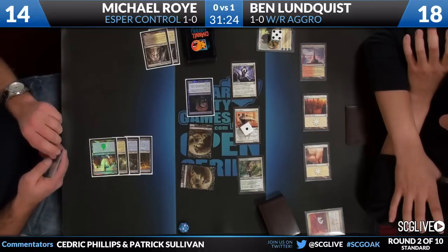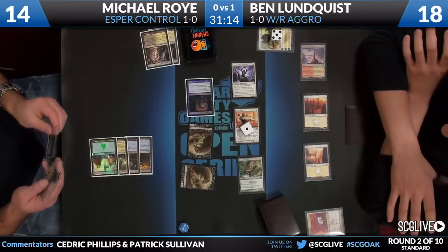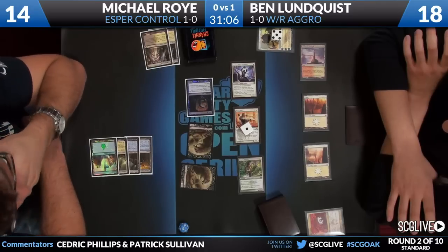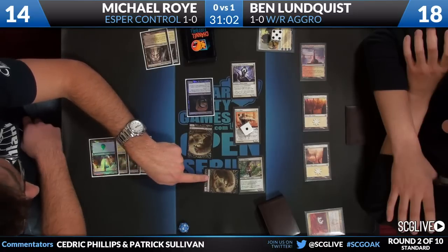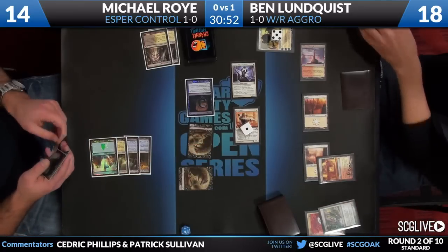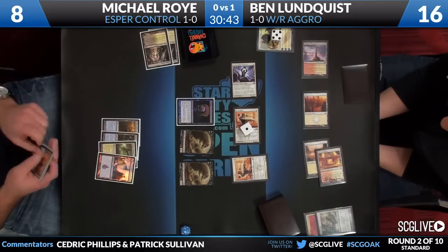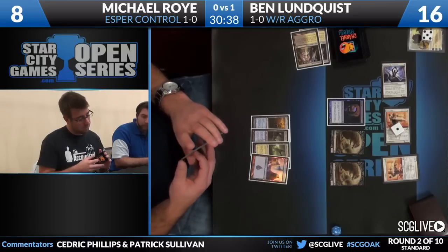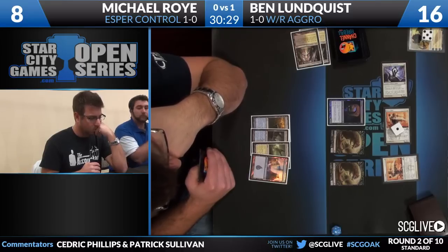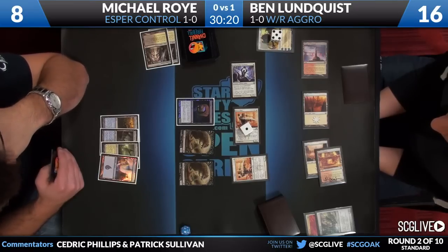Roy now has to consider taking care of Ajani because of double strike. That's a pretty big swing in the race. What I like most about this play from Ben is that it makes Roy make a decision on how he wants to navigate his block this turn, potentially saving himself from damage, and also how he wants to deal with Ajani. A Sacred Foundry comes into play untapped, and the follow-up is another Boros Elite, which is very important because he still has access to battalion. That's a critical land Lundquist just played, as Michael is now almost lethal on board - he can make a rat and they're all four-fours for twelve.